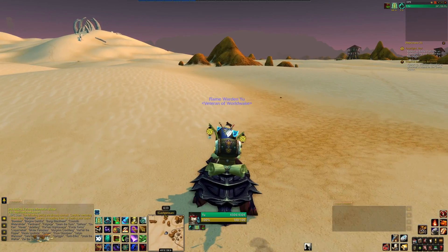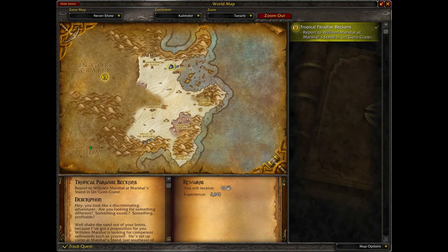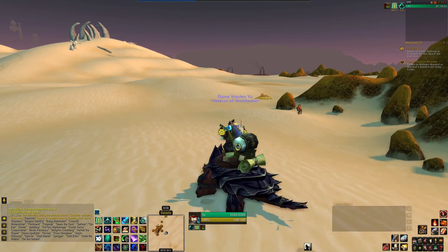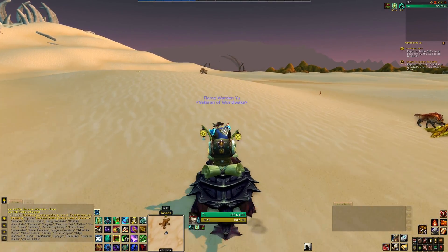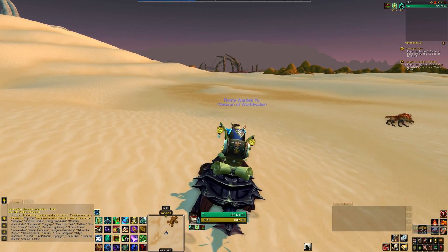So from Gadgetzan, it's pretty simple to get there. We're basically just going to walk towards the lower southwest corner — whatever you want to call it. But the western edge of Tanaris is all up against the cliffs of Un'Goro Crater.